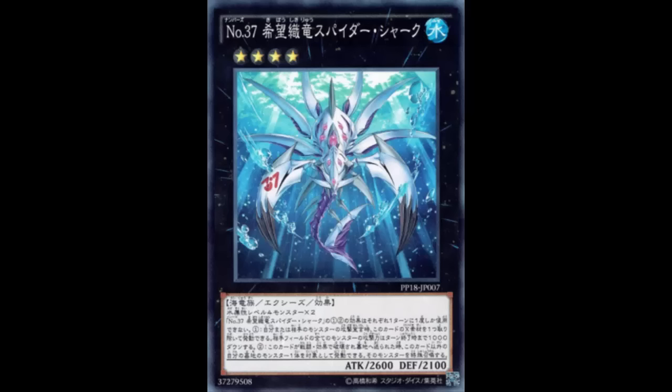When any player's monster declares an attack, you can detach one XYZ material from this card. All monsters your opponent currently controls lose 1000 attack until the end of this turn. So whether you're attacking or they're attacking you, detach a material and make your opponent lose a thousand attack. A thousand attack drop is nothing to scoff at — that's pretty huge.